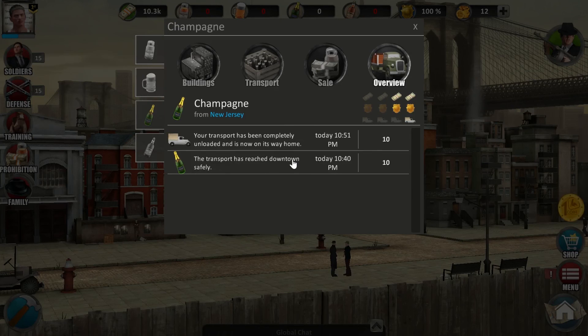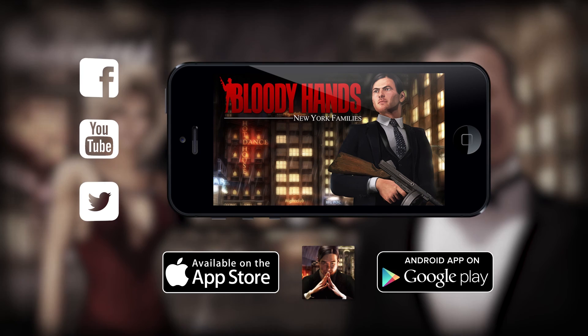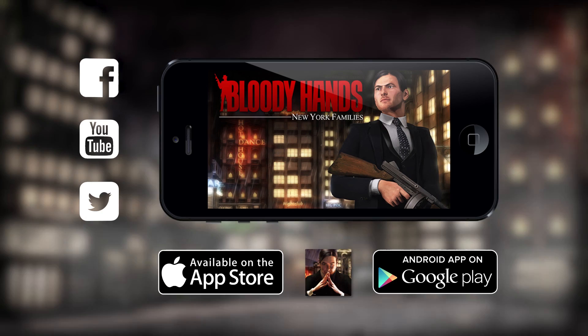You will also notice if the cops caught one of your transports and confiscated your goods. These were the most important things you need to know for an easy start. Keep upgrading your buildings, manage your illegal goods, and take over New York. Why don't you just try to attack another player and loot their district? I hope my instructions helped you get into the game and have an easy start. In my next videos I will explain some features in detail, like how to join or found a family, or how to get money. So stay tuned! If you haven't downloaded the app yet, you'll find the links to the stores in the video description. Never miss a video and subscribe!